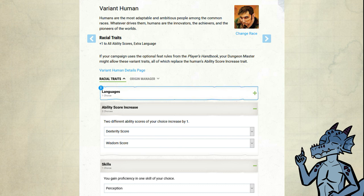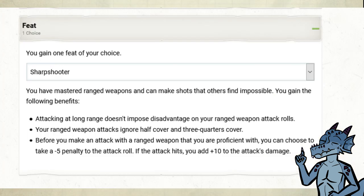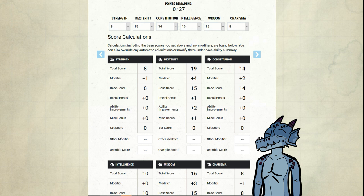Race: Vooman. Plus 1 Dexterity, plus 1 Wisdom, Perception skill, and we pick up Sharpshooter as a feat. Ability scores with point buy: 16 Dexterity, 14 Constitution, 10 Intelligence, and 16 Wisdom.